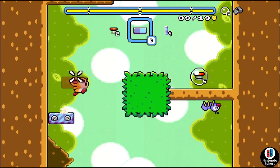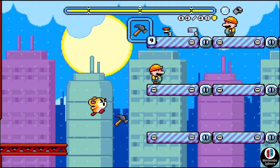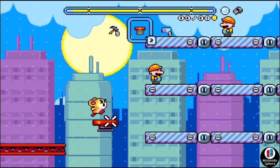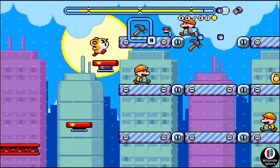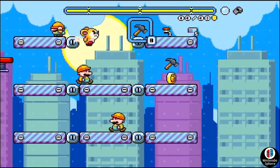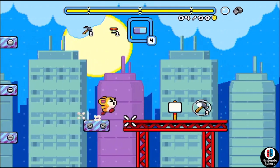Gameplay is side-scrolling in nature. You don't directly control Pom Pom as it makes its way to the other end of the level in a classic Mario style fashion. Instead, what you do control is a cursor on the screen, and on the Nintendo Switch it provides options to utilize the cursor, which is a nice touch.